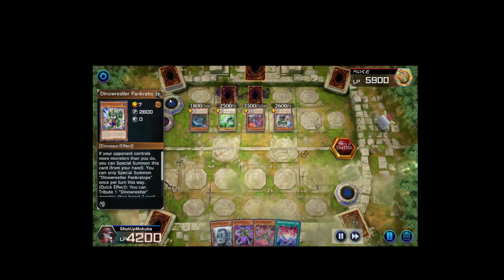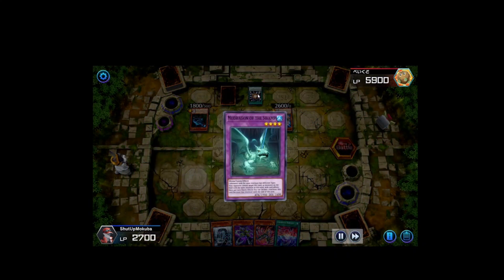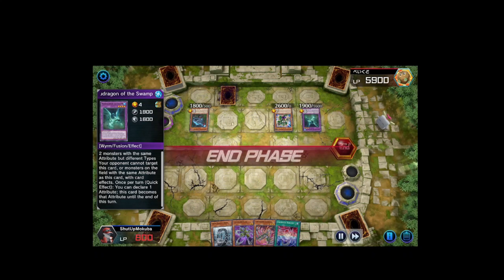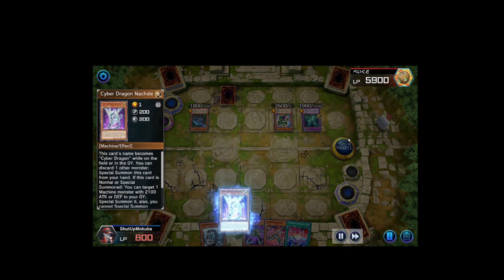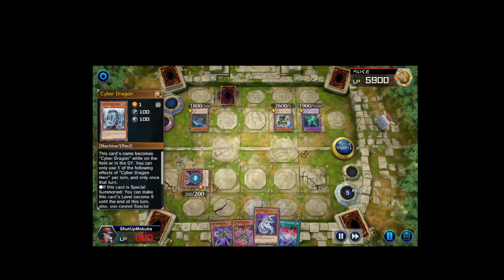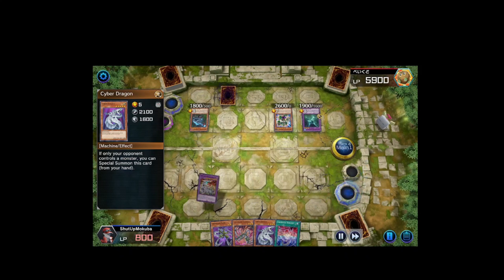He couldn't attack because of the Petite restriction on the card. He activates Super Polymerization to make Dragon of the Swamp, using it as a measure. Now I have to play through Prank-Kids and a set card I don't know. During standby phase, I activate my dragon effect, then Nexter pitches Harpie to graveyard to summon out OG Cyber Dragon. I'm just trying to bait out my opponent's responses.